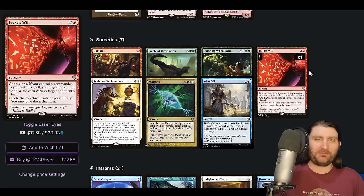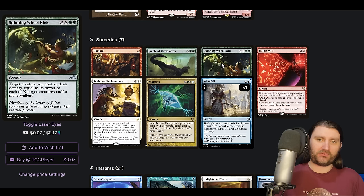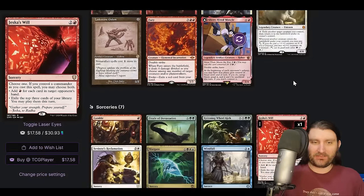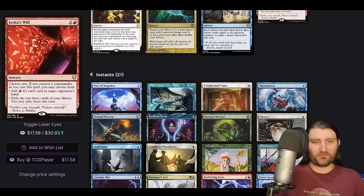Jace's Will — not a card you always see here, but we have two cheap commanders, so whatever. No Wheel over Windfall, but then we got Spinning Wheel King: XX Green Green — target creature you control deals damage equal to its power to each of X target creatures and planeswalkers. Use Akiri to kind of bite a whole bunch of creatures all at once and have a sort of one-sided effect. That's a cool one, I haven't seen that one before.